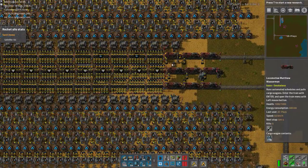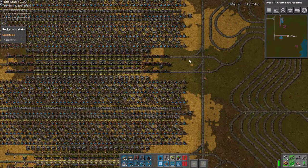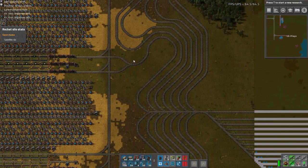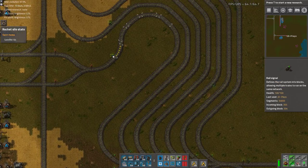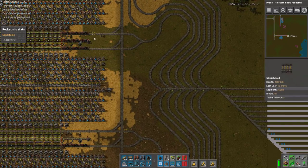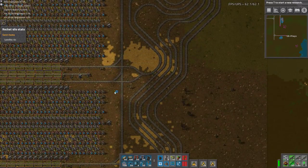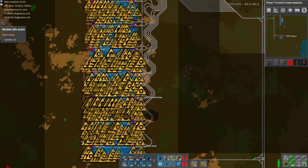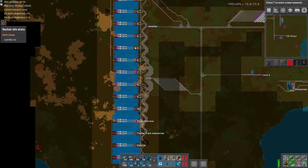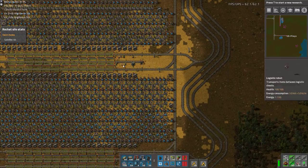The idea — and these two are the perfect example — these trains just don't get emptied. They back up. The way the signalling works, which I need to remove some signals, is it will block off this whole station, and then this whole station, and then this whole station. So when we get to about 16 running trains, we'll actually have trains feeding into these steel stations.